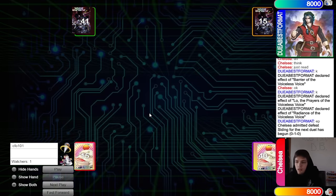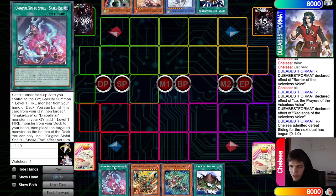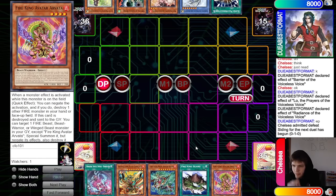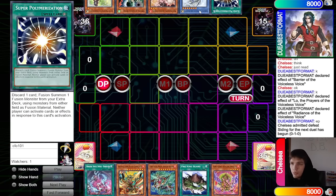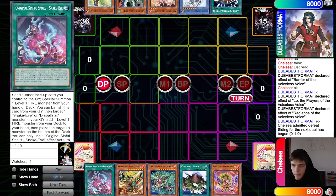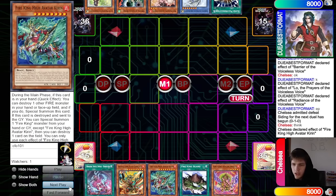It's interesting they summoned Skull Guardian in defense instead of attack position given its ATK, but I guess it does play around Fire King stuff. New hands: they have Super Poly, Sir Arvis, Ash Blossom, Droll, Lockbird, and Low. We have Original Garunix, Kieran, Island, and Arvata.